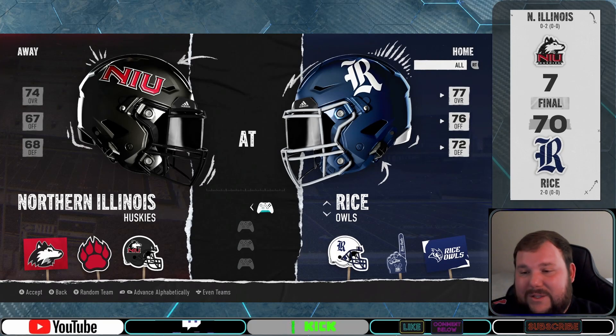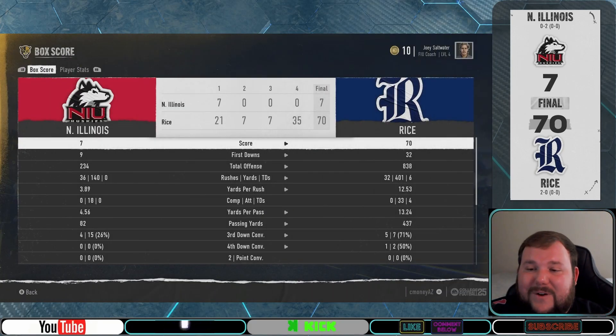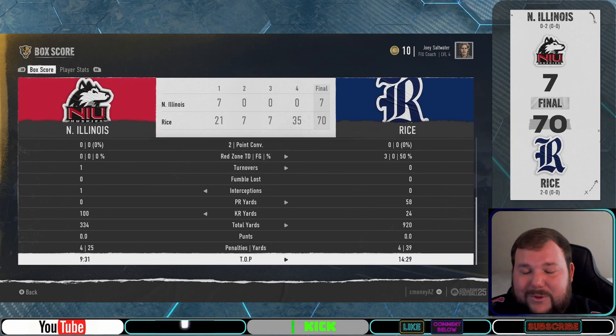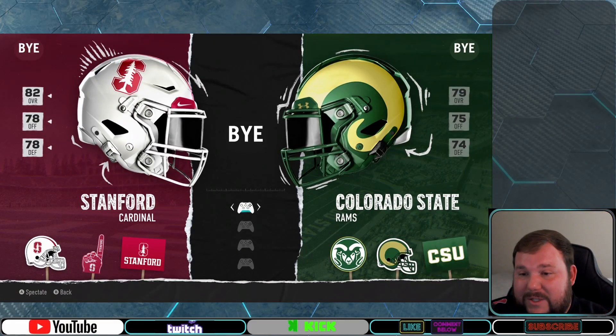Next we check out the absolute throttling that the Rice Owls handed to the NIU Huskies. Coach Benny had his boys firing on all cylinders with over 900 total yards and zero turnovers to send the Huskies home with their tails between their legs.